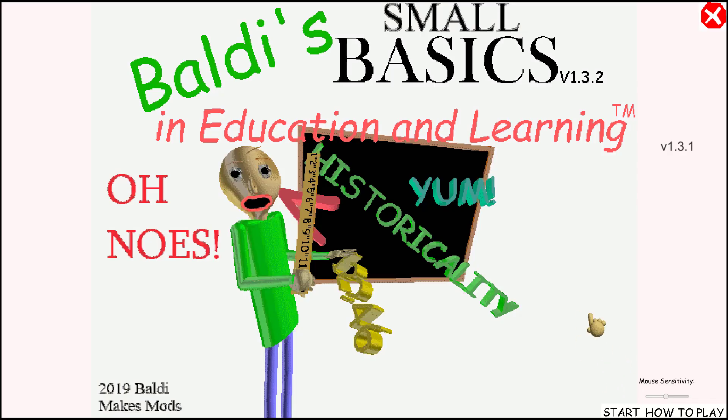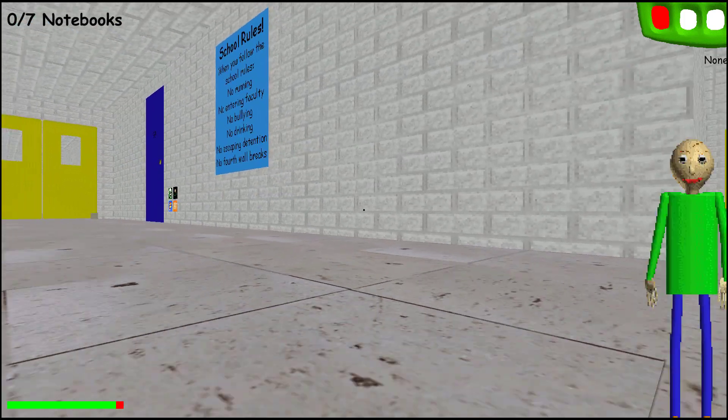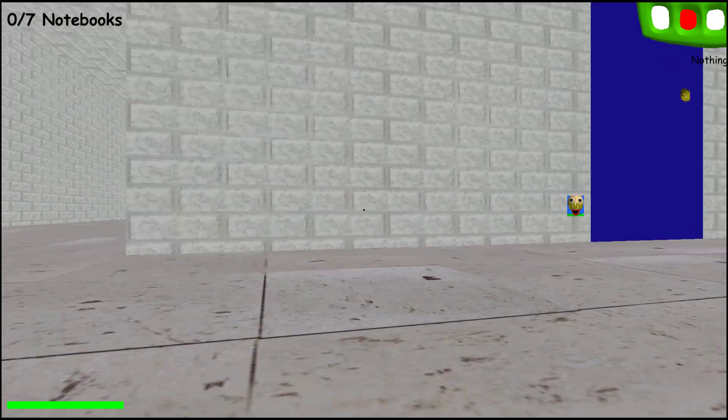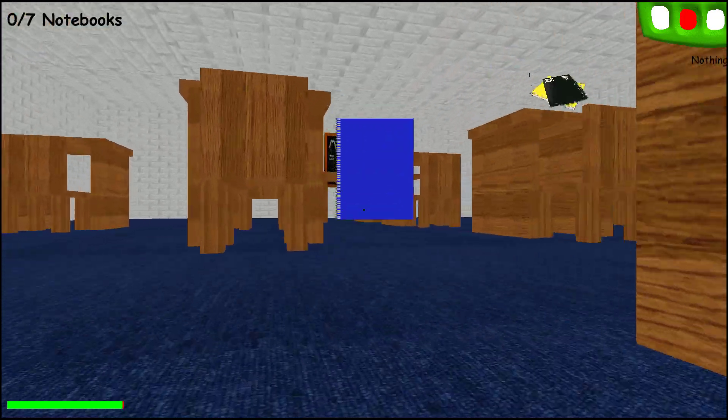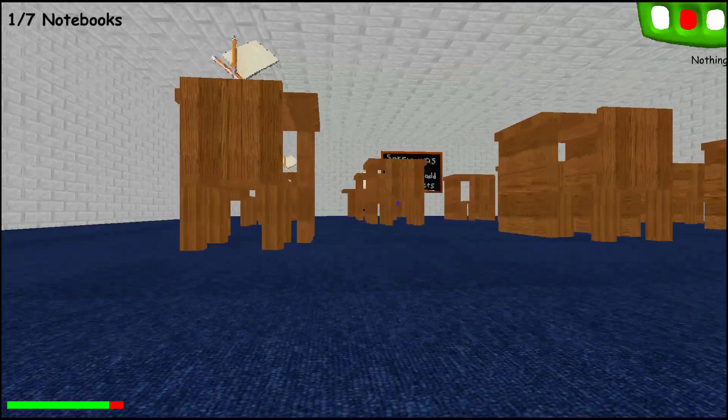Since that mod ended really quick, we have another mod — this is Baldi's Small Basics in Education and Learning. Let's just start. Click all the notebooks and then leave to return to normal size. We gotta save Baldi from being really small — wait, we are really small too! Oh my god, look at him! The notebooks are on the ground.